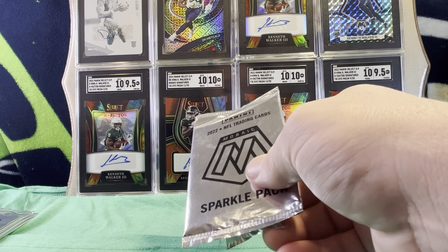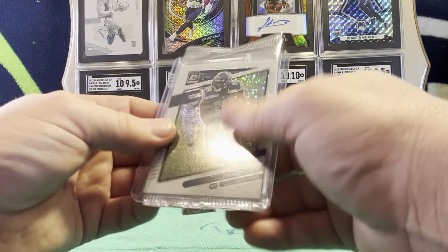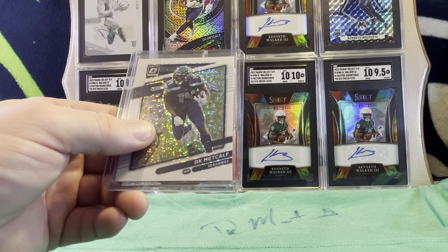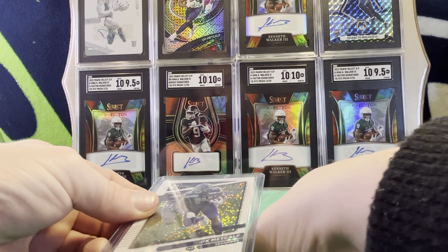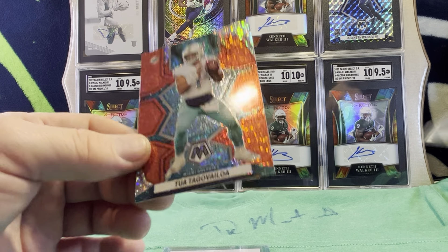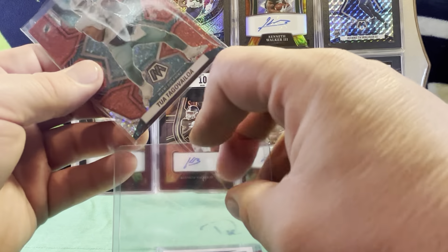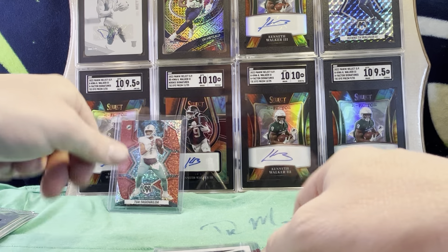I'm going to use this DK Metcalf White Sparkle from Optic as a hit hider. Our first card is a Red Sparkle Tua. I'll take that. Shout out to D-Gen Rips. That's a nice one right there. Him and his Miami Dolphins look very good after defeating the Chargers on opening day. Maybe if Tua can stay healthy, the Dolphins might be Super Bowl contenders.